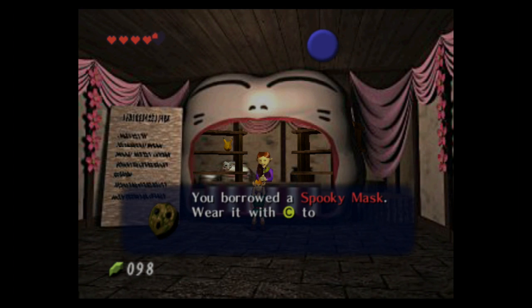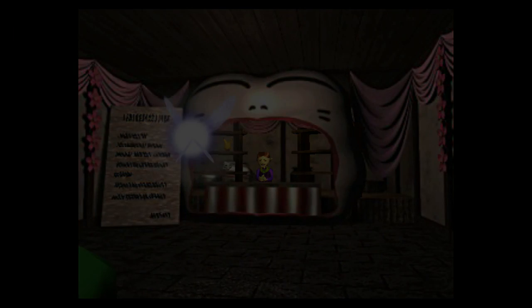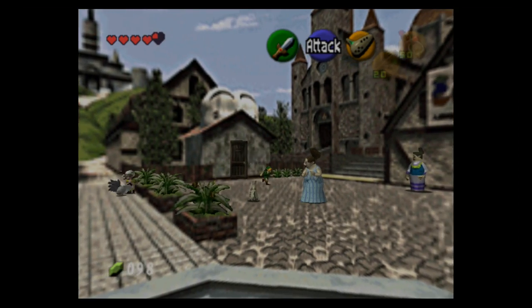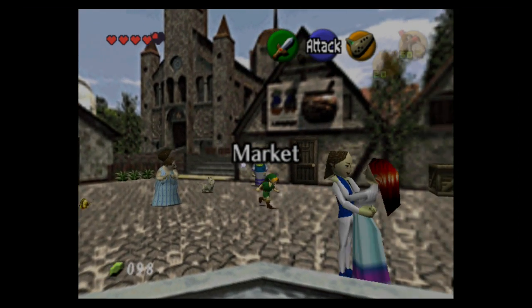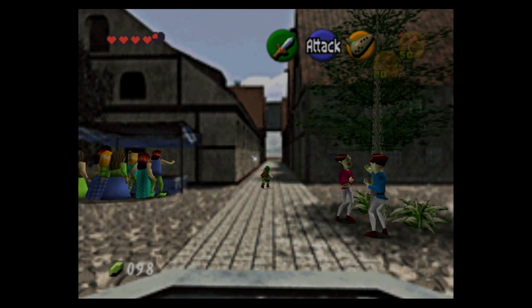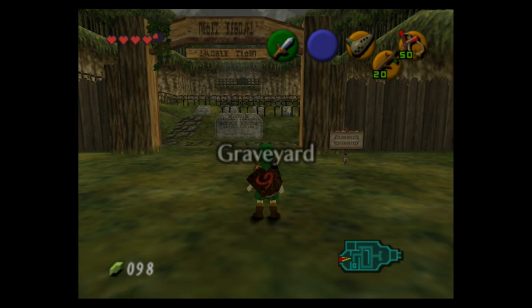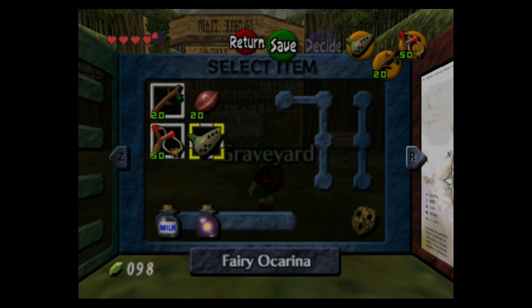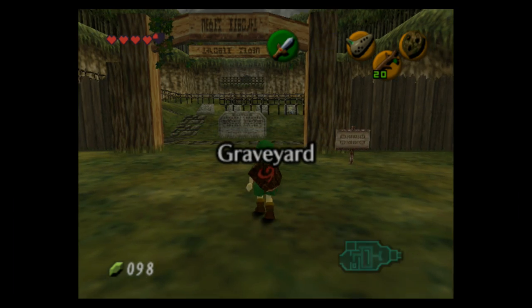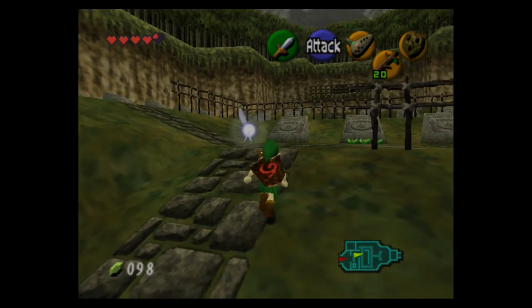First we want to grab the spooky mask. It isn't really immediately apparent who the person we're supposed to give this mask to is, but we did talk to them before and they said something about wanting to look a bit more spoopy. So we're heading back to the graveyard in the daytime to talk to that little kid — the kid that said he wanted to look more like Dampé.